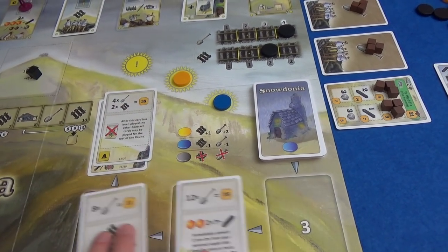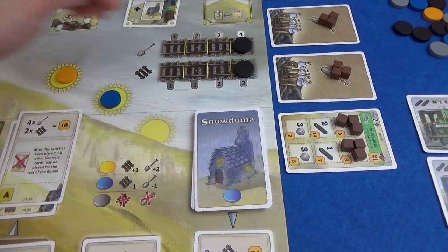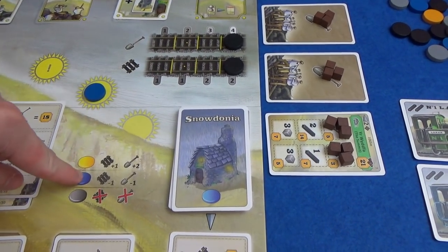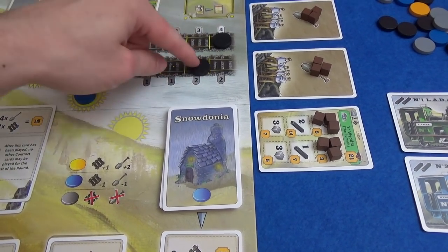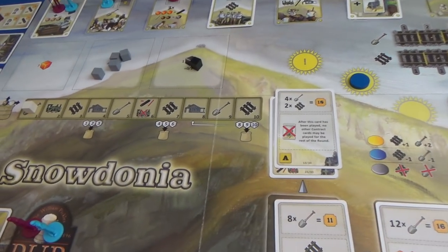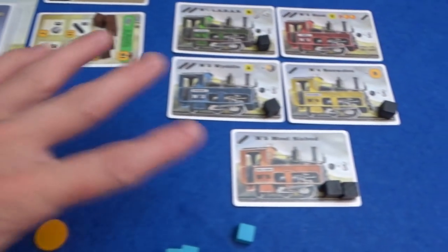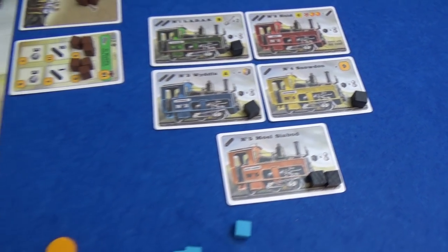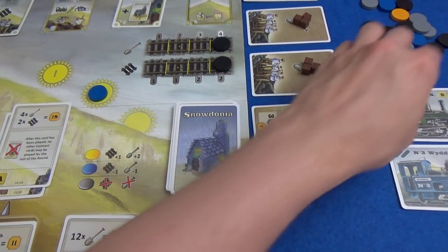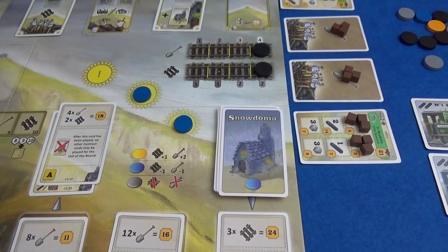We've done the actions again. Contract cards — nobody took one, so they slide along. We check the weather: it's even sunnier, so the rates go right to the top. Nothing changes yet — it just means when it rains, track only drops by one so you could still build two tracks with one action. Marty could distract himself from getting a train since he has no coal; a train does come with coal unless you take Enid. He could change his plan and build two pieces of track right away. We know a future round will keep raining, so work rates will start dropping.